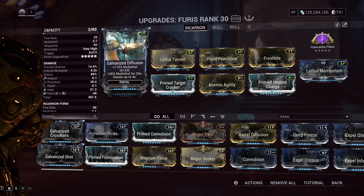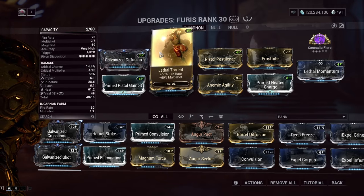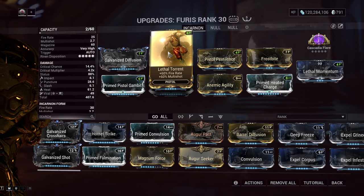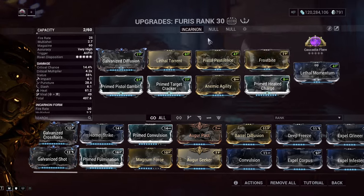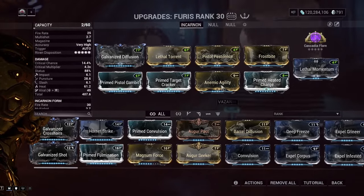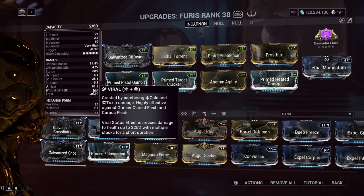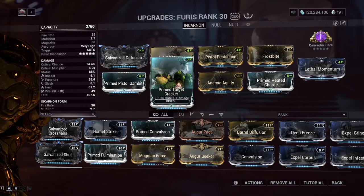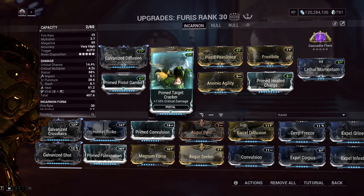That's 30, 60, 90, 120% multi-shot plus the base 110% multi-shot, equivalent to about 250% — pretty good. Little Torrent gives fire rate and multi-shot, which is why I'm not picking the fire rate evolution trait, since Little Torrent is more than enough. Base Pistol Pestilence and Frostbite cover your viral build. You can swap these, but I prefer higher status for higher-level content. Viral and heat is great for melting high-level enemies. Prime Pistol Gambit and Prime Target Cracker are your standard crit chance and crit damage mods.